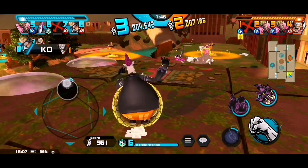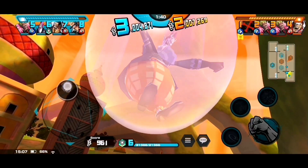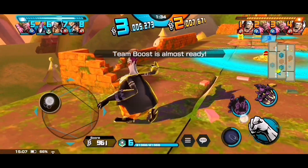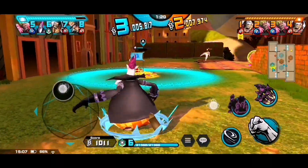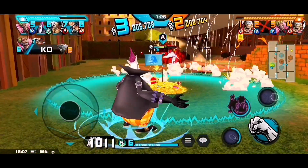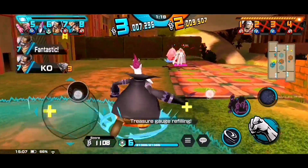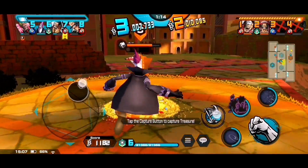Gotta respawn back as Moria again. I saw the A flag — I want to fill up the treasure gauge first. Alright, we got our team boost right now. Surprise break attack — oh my god, I thought it would reach but it doesn't reach that far away. So I'm gonna capture the C flag.